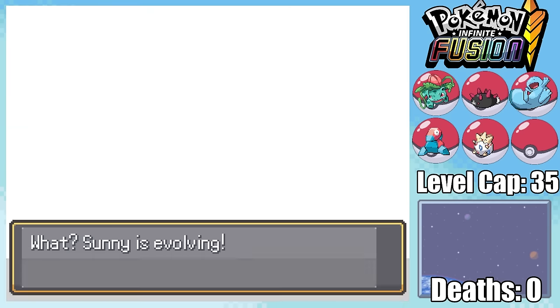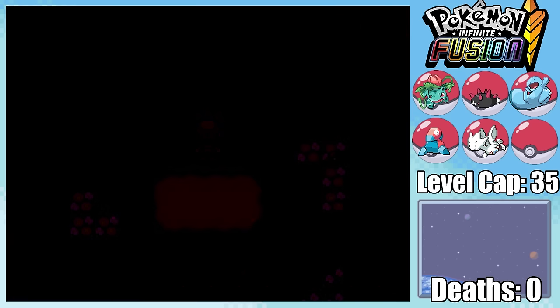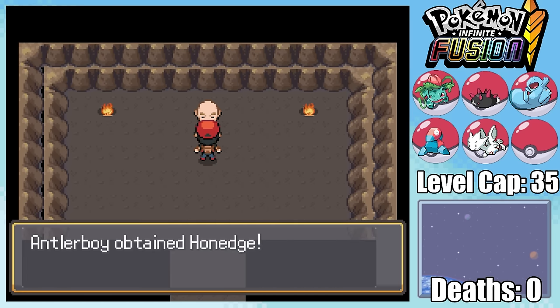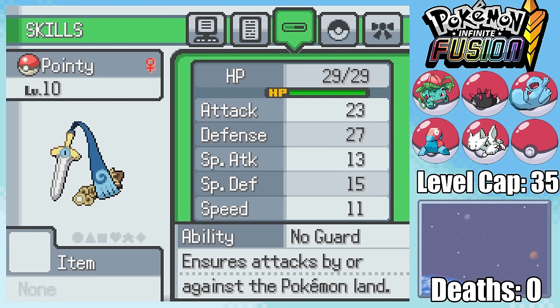I am able to evolve it into a Togetic pretty much right away, but the Togepi line doesn't really do much until it becomes Togekiss. On our journey towards Celadon, we have to pass through Rock Tunnel, where we can actually pick up our next free Pokemon from this guy — Ahonedge. Didn't know we were playing Zelda instead of Pokemon, but I am not complaining about this gift.